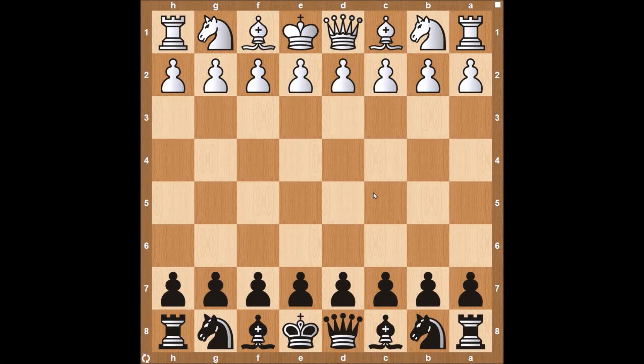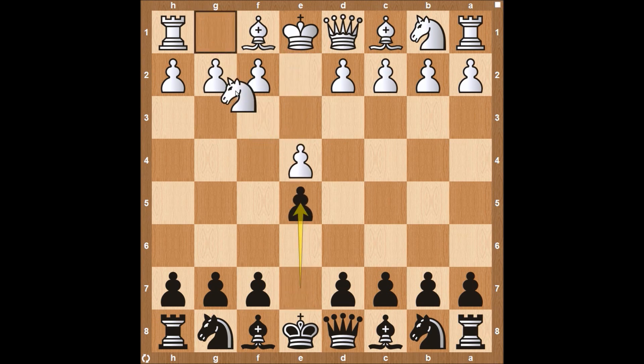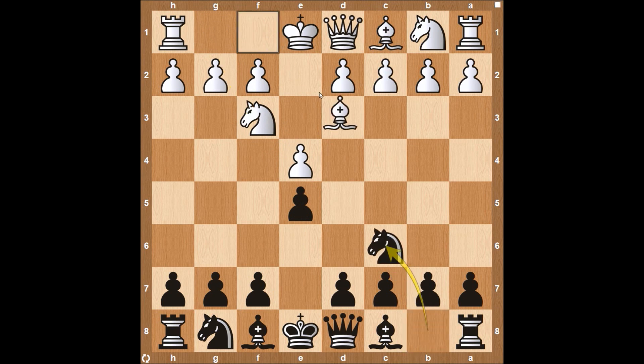Hey everyone, this is Kevin from thechesswebsite.com and today we're going to be looking at the Ruy Lopez Steinitz defense. The Ruy Lopez starts out with e4, e5, knight f3, knight c6, and bishop to b5. One of the most common openings in all of chess, and the Steinitz defense is d6. This is thought to be a very solid but passive defense from black, but I'm always looking for aggressive lines, so we're going to be looking at those lines and how I like to attack it.